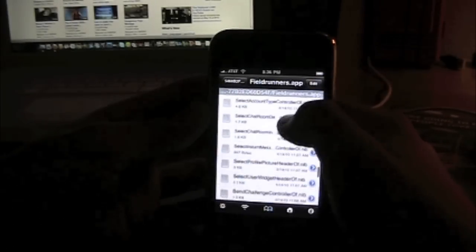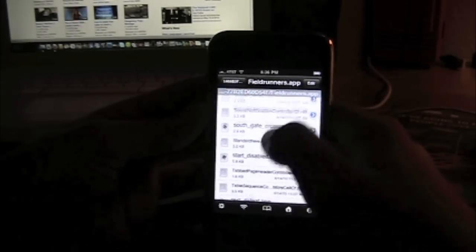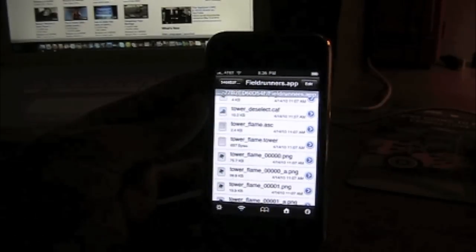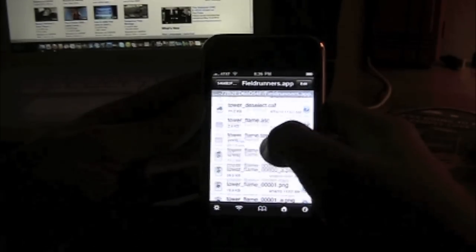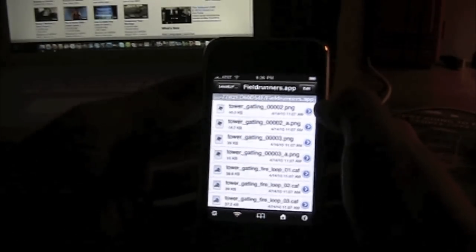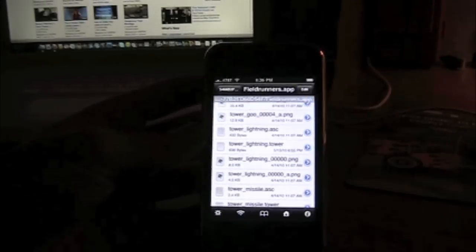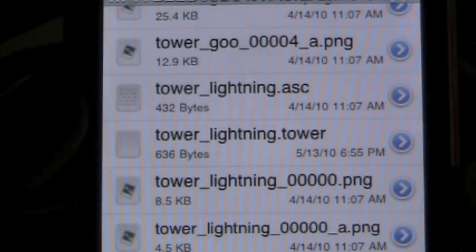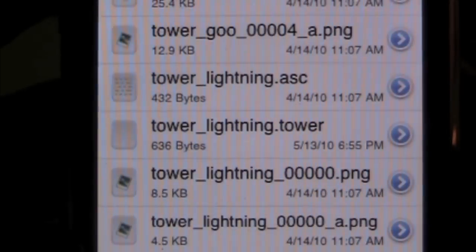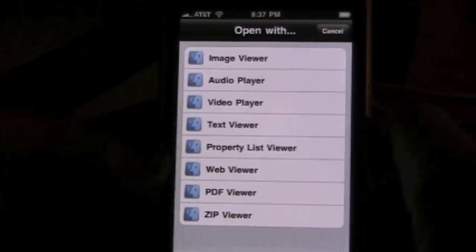You can mod the screen and everything in the game, but I'm just showing you the tower files. You've got flame.tower, and I'll show you the one I edited — tower.gatling, that's the automatic tower type thing. And you always want to choose the dot tower ones. Mine is 636 megabytes. Because I've already edited it, it's going to give you options to open with — just choose text viewer.